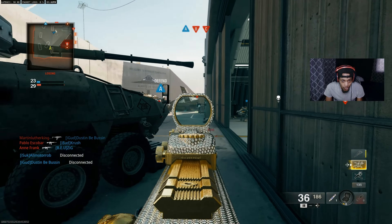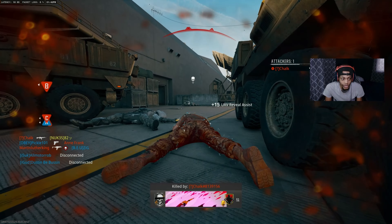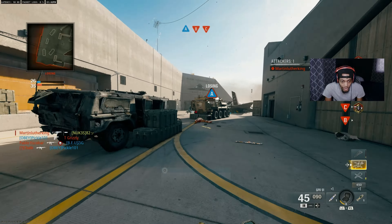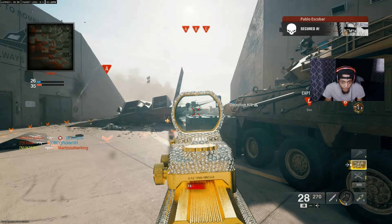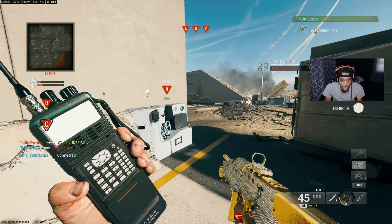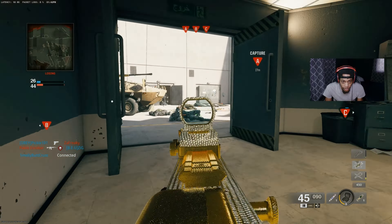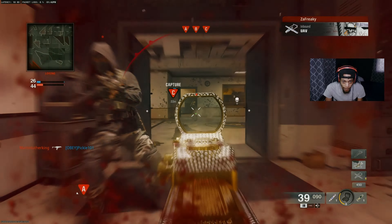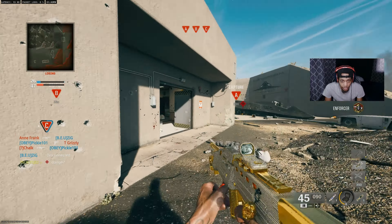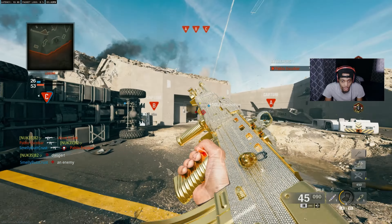Could have got a kill right there. Look at this kid - thirsty, just coming right over there. And then why would they spawn me right there? This game is so stupid. How are y'all gonna say y'all fixed the spawns? They didn't fix the damn spawns - don't make no damn sense at all. They say they fixed the spawns - ain't no spawns fixed. It's kind of crazy.